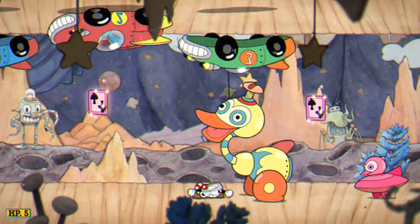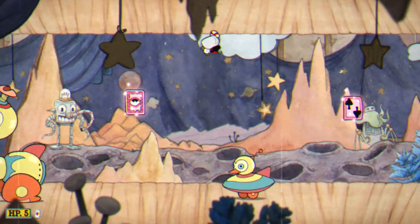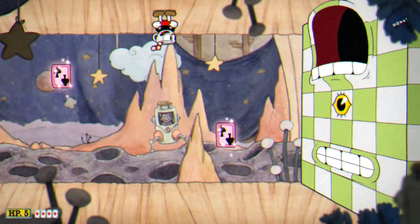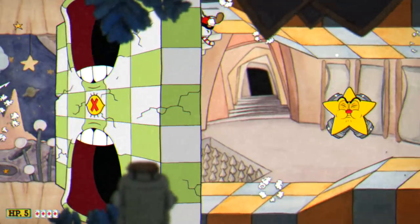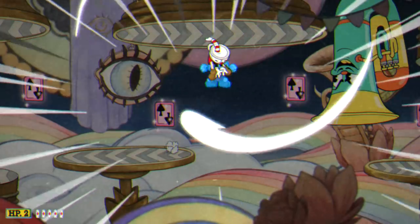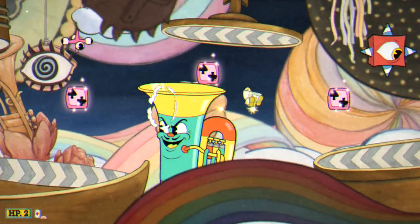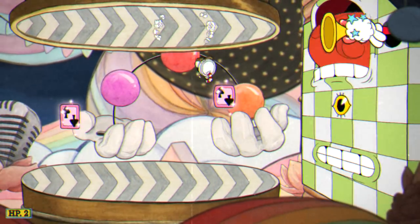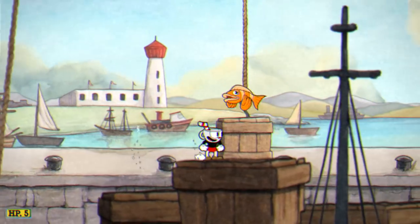After that we can do Funhouse Frazzle, where the general idea involves using the ducts at the beginning in order to charge your super all the way. Then you can jump over the cars and dash through the mouths to get through the walls, use that invincibility in the area with the giant tubas — as I found that area where I would lose the most lives — and then safely maneuver your way through to the end, jumping over the cars and through the mouth at the end to finish.